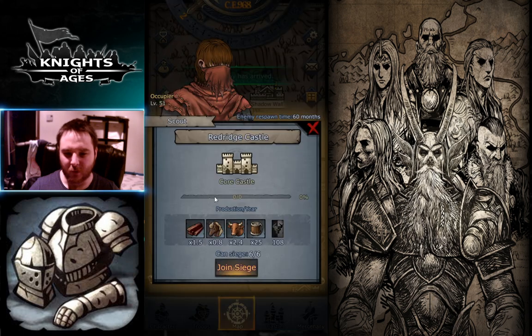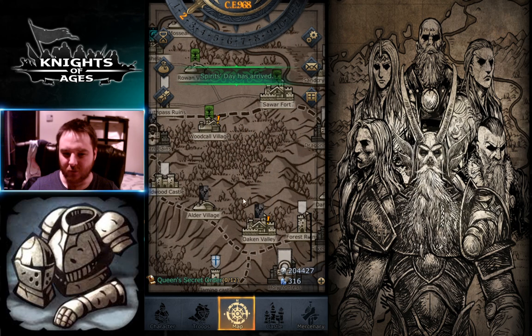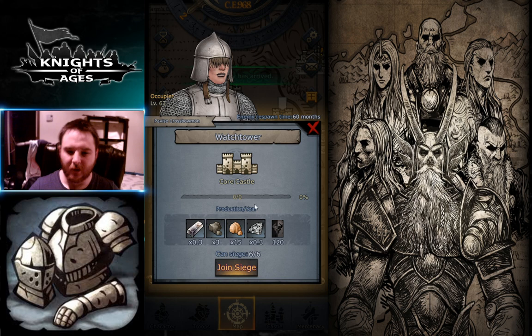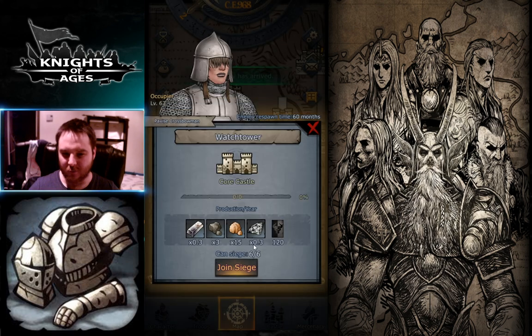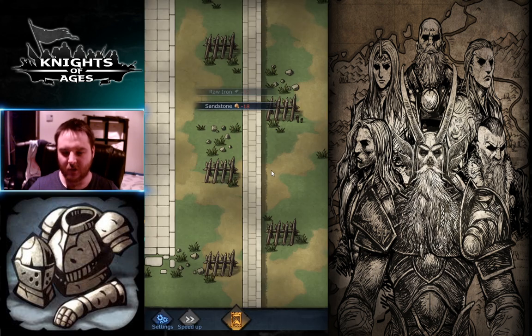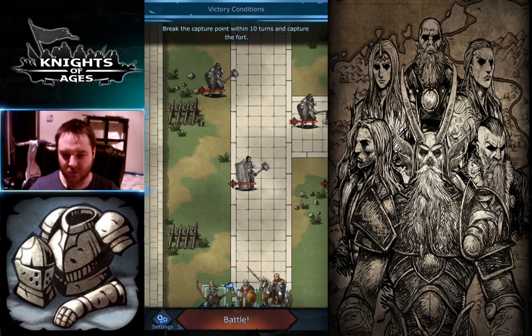I'll show my stats at the end of the video. Now we have the red bridge castle — I will not capture that because there's nothing I need there. We will capture the new castle which is the watchtower here. This is level 63, probably the one most of you want — it also gives diamonds. You have six chances to capture the base.